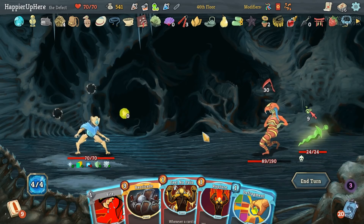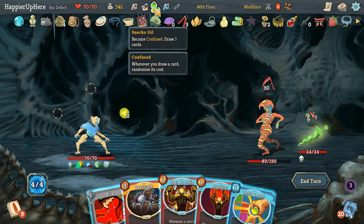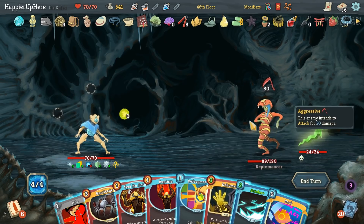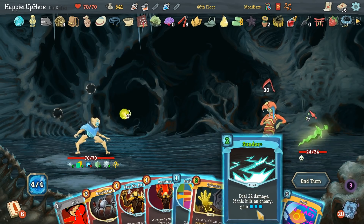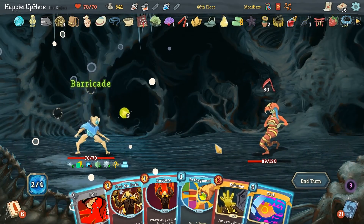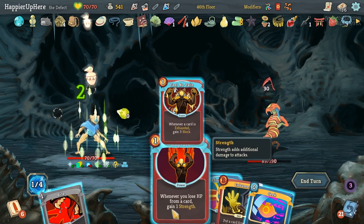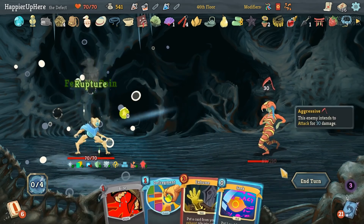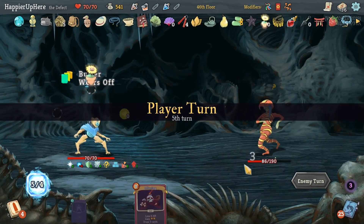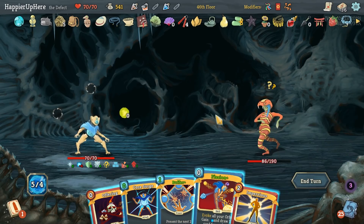I think I'll do Snecko Oil — that's the only chance we have of perfecting. Sunder, Barricade, Defragment, Feel No Pain, and Rupture. Our buffer saves us from the 30. Now we are confused but we can draw a card. Offering, then Core Surge, Impervious, Buffer, Bite, and Secret Weapon — we haven't used Necronomicon this turn yet, right? Let me get the Senter actually. We got Thunder open: every time you play three skills in a single turn deal five damage to all enemies — as well as Pen Nip: every tenth attack you play deals double damage.